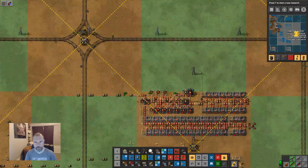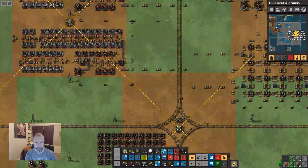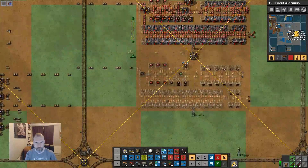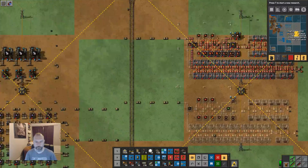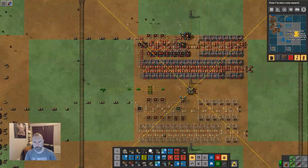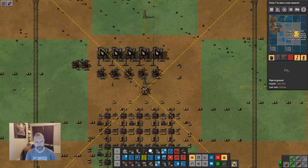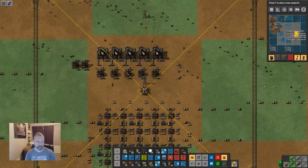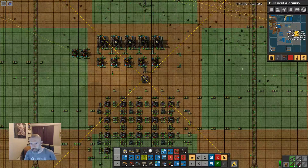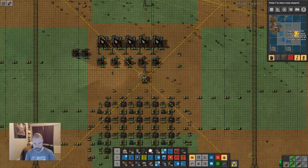Then we'd have this arrangement here. Will rail allow us? Yes it will. So that's that petroleum in there, which is pretty cool. That is two squares down from the dark line. That is three squares down from the dark line, so we are pretty close to being matching.